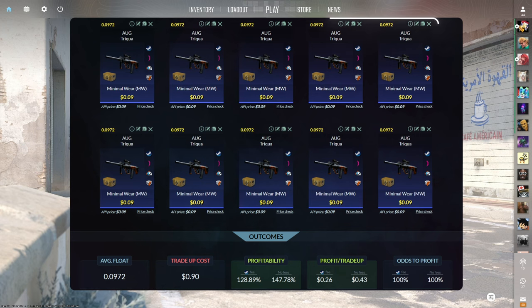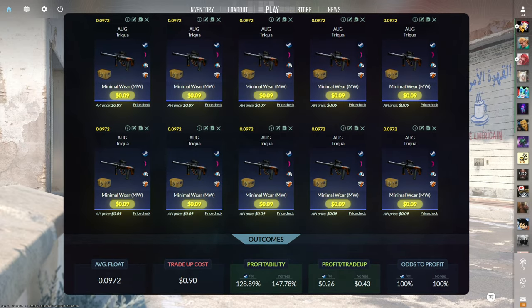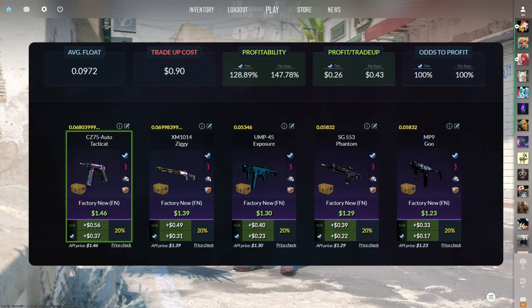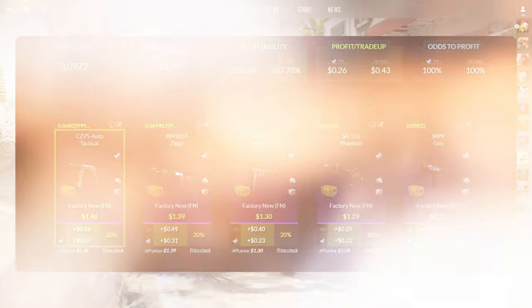The first trade-up consists of 10 Minimal Wear Mil-Spec skins from the Spectrum 2 case below a 0.0972 average float. Make sure to get each input for $0.09 or less. This trade-up costs $0.90 total and has a 128.89% profitability after Steam fees. This banger of a trade-up is perfect for those of you ballin' on a budget because it's super cheap and every single outcome is over $0.17 of profit.